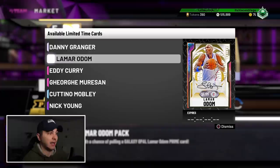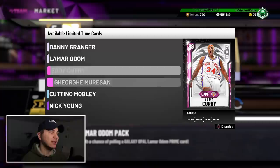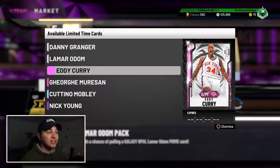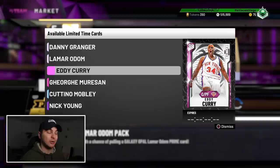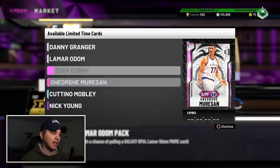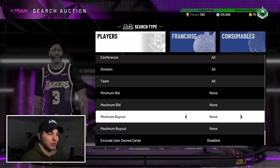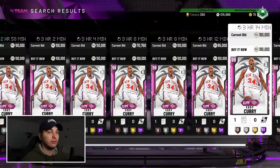Today they dropped Danny Granger and Lamar Odom — both those cards are going to be fire. They also slid in an Eddie Curry and George Mirazan. Eddie Curry has the Base 38 jumper, same as my guy Bingo Smith. This card looks stupid — he's absolutely going to be on my team. Not today because the auction house is broken and I can't buy him at a reasonable price, but eventually he is going to be on my team.